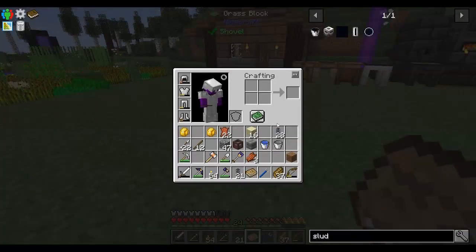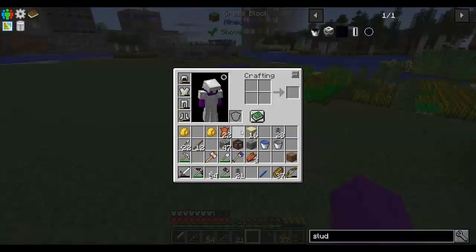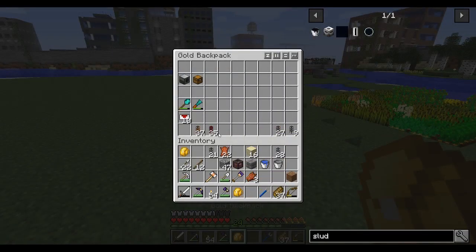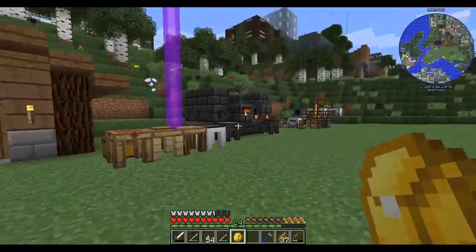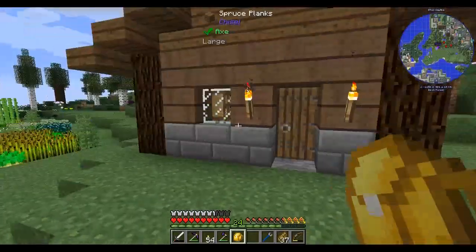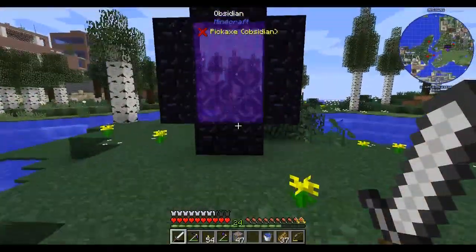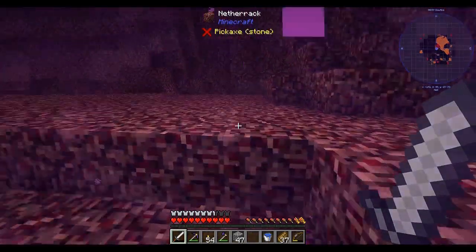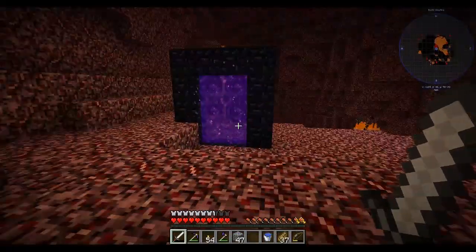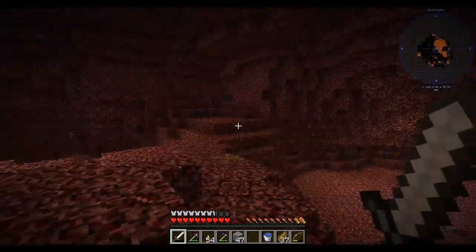I don't have any cobalt or ardite yet so we've got to get into the Nether. I need to set up my inventory and then we're heading in — I need some drops of evil, blaze rods, nether ores, and other stuff. I'm a little nervous about this; I've got some iron armor and a bow but none of it's enchanted. We could have a bad time in here. But there's some cobalt right off the bat!